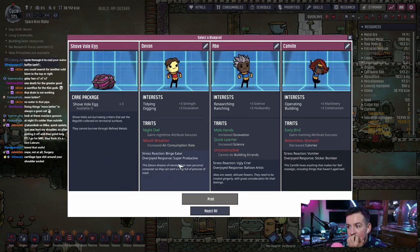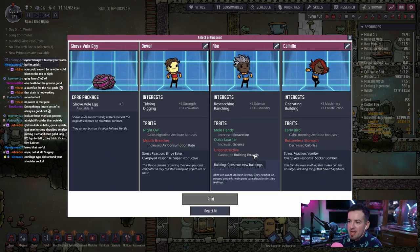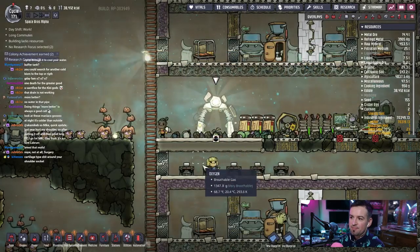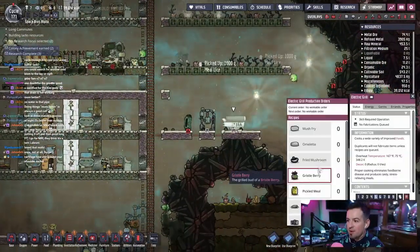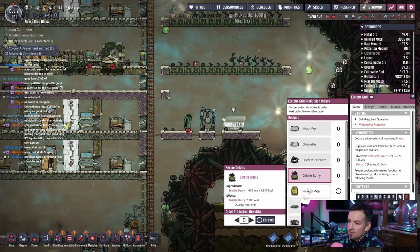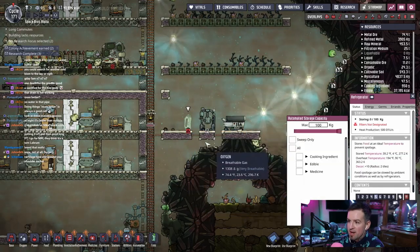Bottomless Stomach — no. Can't do building errands — no. Increase air consumption rate — no. Binge Eater, Ugly Crier, Vomitor. I mean the Ugly Crier trait is good, but he can't build. Yeah, no. Gristle Berry, Pickle Meal — yeah sure, forever. And we won't put anything in the fridge right now because I don't want it to run. Actually it's probably running right now.